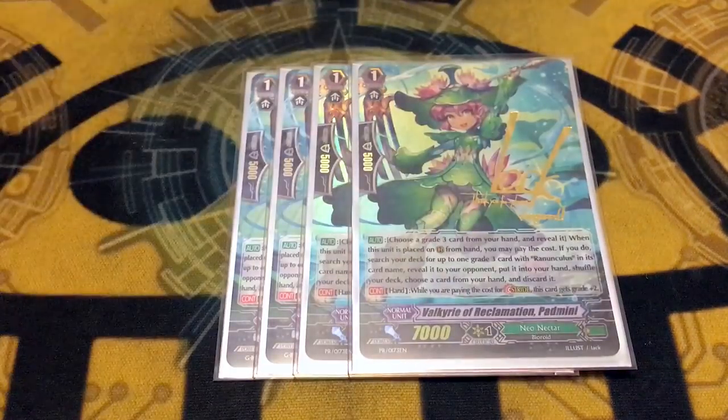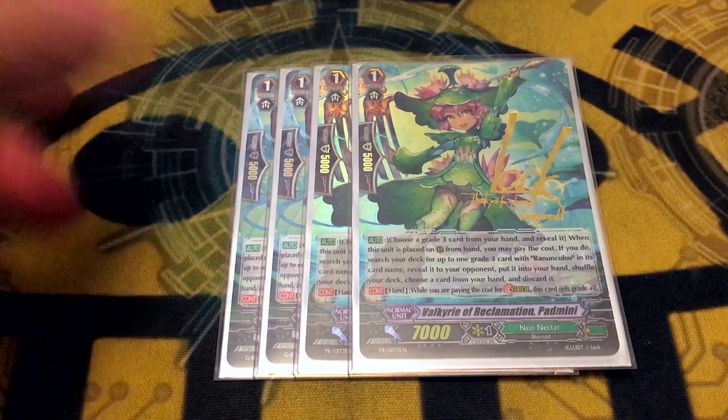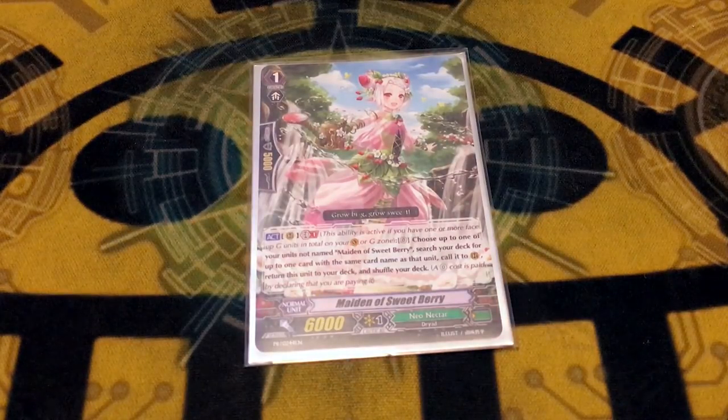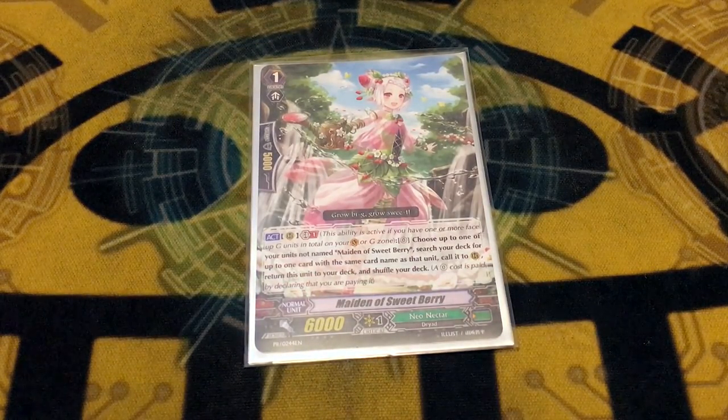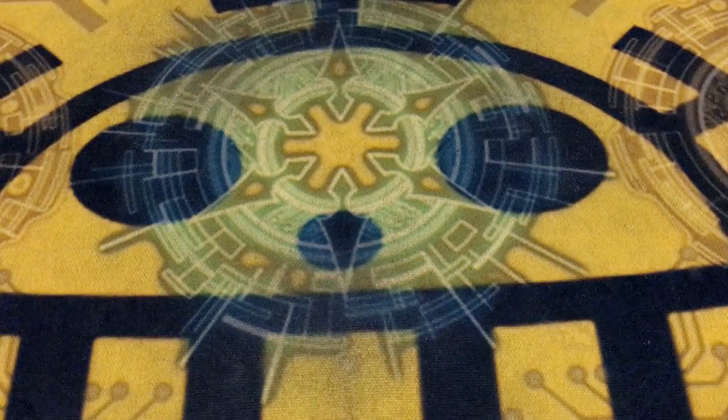Next, Solar G deck — four pad mini. You only run one Ranunculus unit so you might as well increase your chances of seeing it by searching it out. Getting to stride with a great one is fun. One copy of Maiden of Sweetberry — it's basically a free search to proc a Bloom, and you put her back into your deck. It gives you fun shenanigans; I'm a fan.